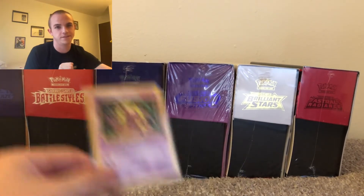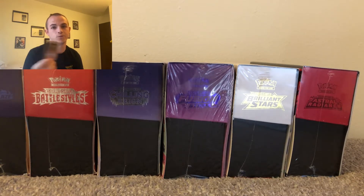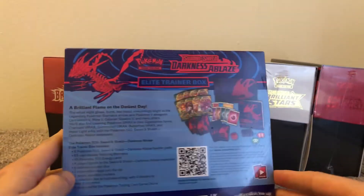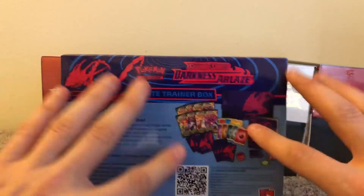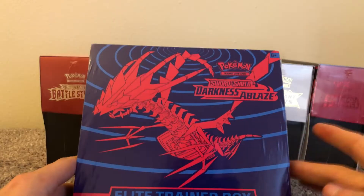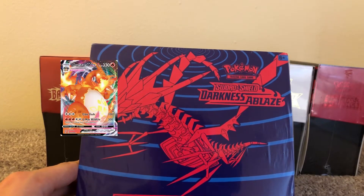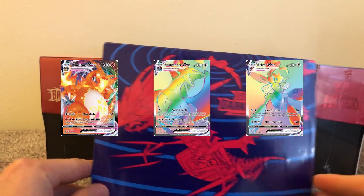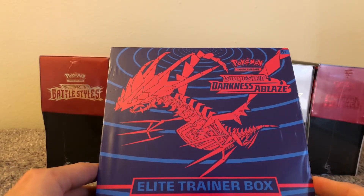I will do the giveaway at the end of the series — this Black Star Promo is going to one of you guys for free. We have six boxes. First is the Darkness Ablaze ETB — that stands for Elite Trainer Box. This was $34, and the top three cards are the Charizard V-MAX, Salamence V-MAX, and Centiskorch V-MAX. This is probably going to be my pick for last place.